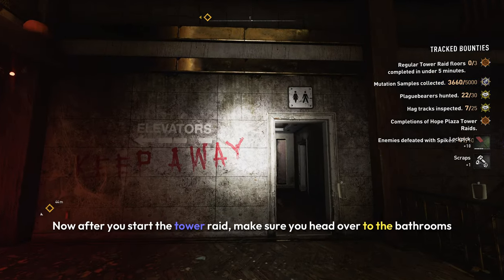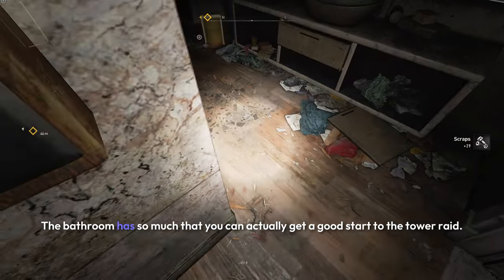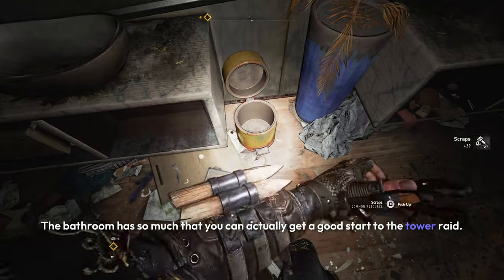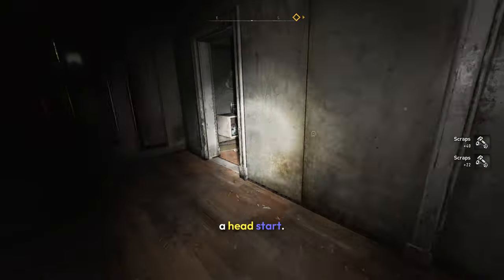After you start the Tower Raid, make sure you head over to the bathrooms and get all the scrap. The bathroom has so much scrap that you can get a really good start. If your friends have better gear, you can give them the scrap to get a head start.